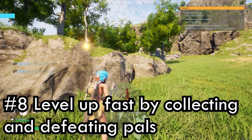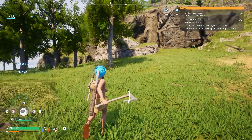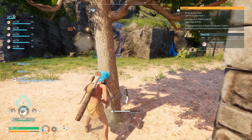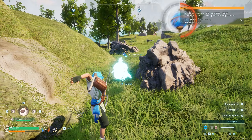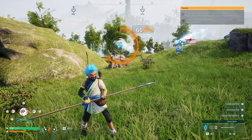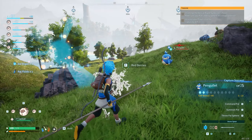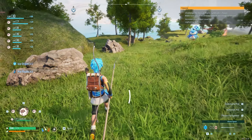Starting off, you're going to want to level up fast. This will allow you to unlock new ancient tech and get cooler items. It's a survival game, so luckily you can gain XP by just doing stuff. You mostly want to focus on collecting or defeating PALs — mostly collecting. If you collect 10 of the same kind of PAL you get an XP bonus, and you also get an XP bonus for catching the same type of PAL, so even if you think you have enough, don't stop collecting them.